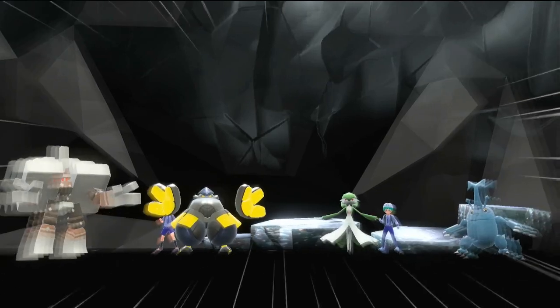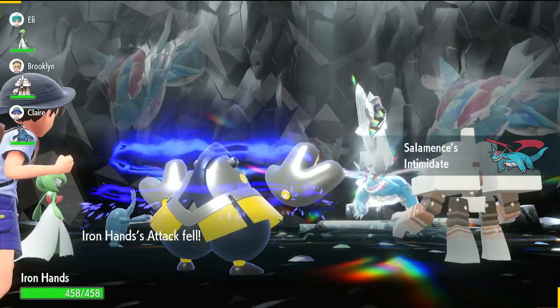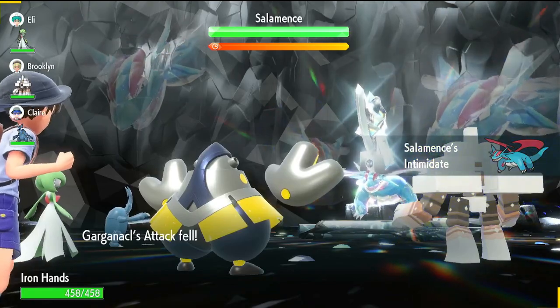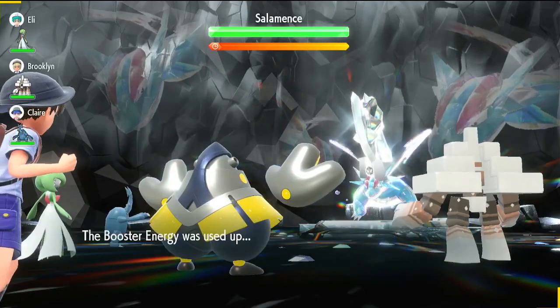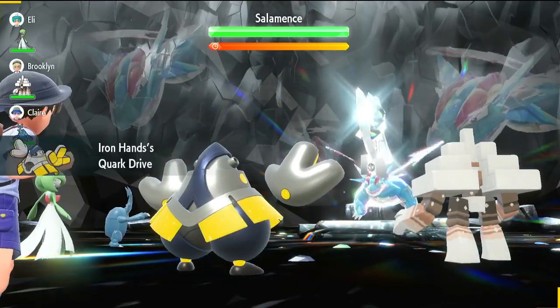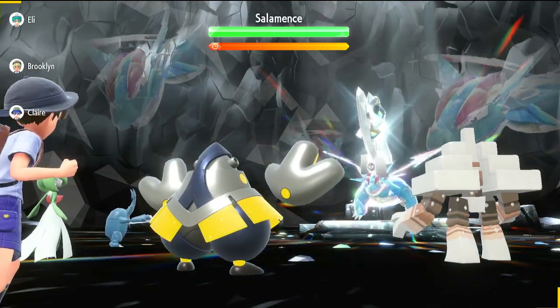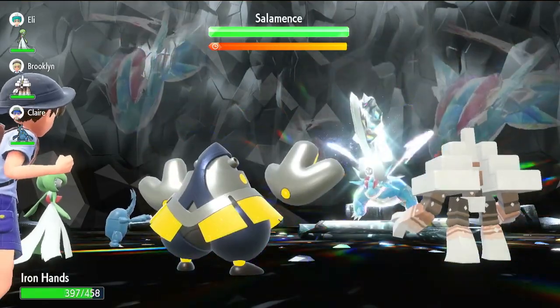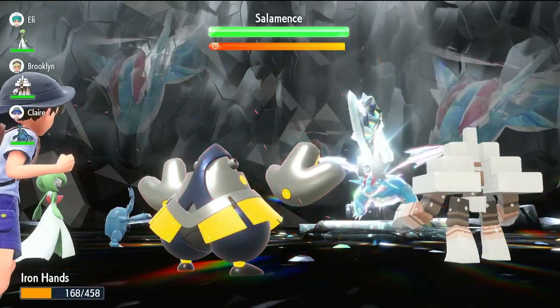Other good Pokemon like Chi-Yu would actually be pretty good here as it gives the Special Defense drop, and you'll be able to KO the Salamence with Nasty Plot plus Overheat. But this strategy works well too — you just quickly Belly Drum and then quickly Drain Punch. It's a simple strat: Belly Drum, quick Drain Punch, and you don't have to do anything complicated with Iron Hands.